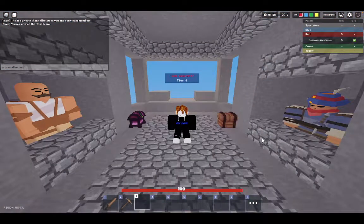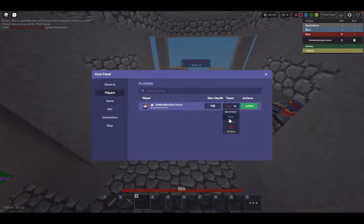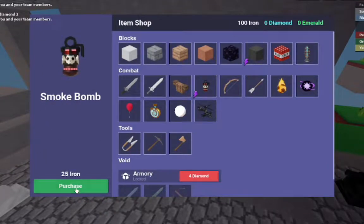I'm going to do slash spawn diamond two and then buy a Battle Arm — keep in mind this is red team. Now I'm going to switch to blue team, that is me. Then you want to go in the shop and buy a Smoke Bomb, it's right here for 25 iron.